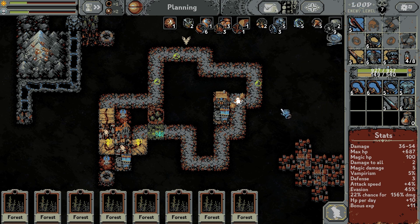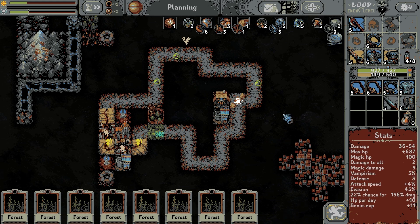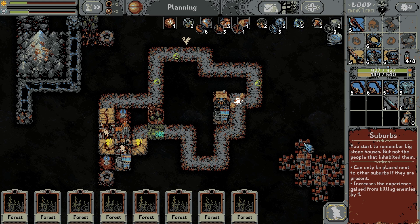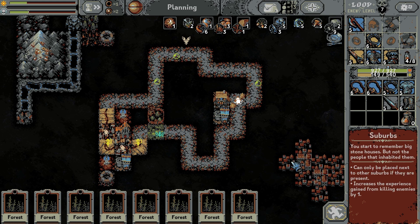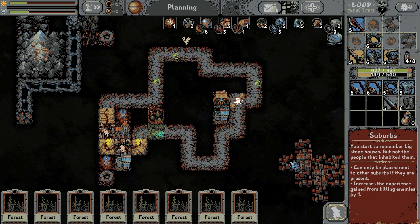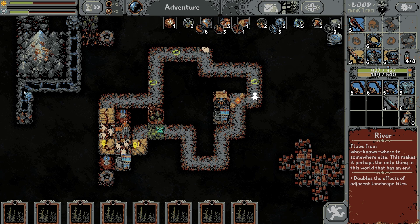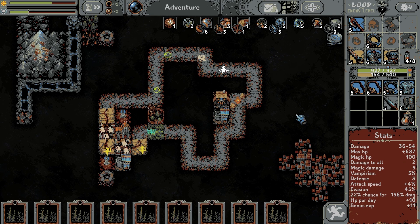Yeah, we're just straight going to upgrade our damage. I haven't seen this far into the game yet — what's the bottom right? These are suburbs, known as the town cards. In the same way that you get mountain cards and little hills cards and rock cards — with suburbs, when you surround the suburb orthogonally with other suburbs it becomes a town. The town increases the EXP you get from killing enemies by 2, and the suburbs increases it by 1, but they can only be placed next to each other once one is in play. So much like the river, you have to build up one large town.